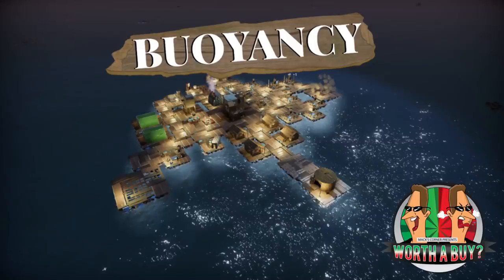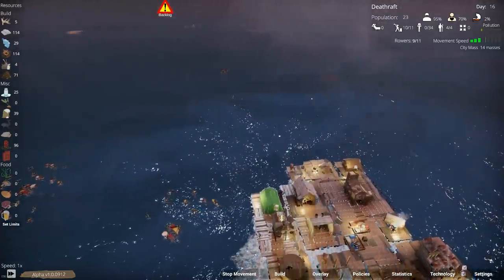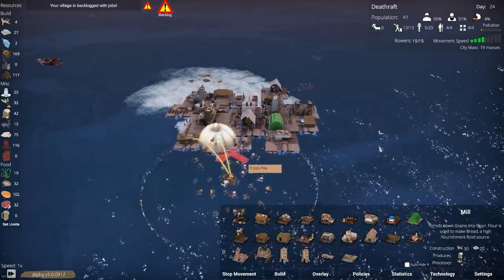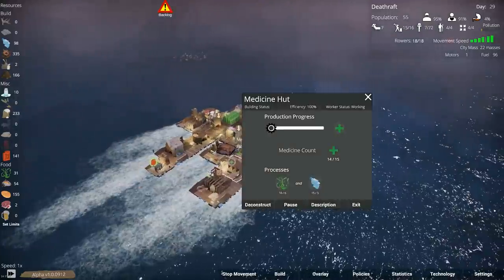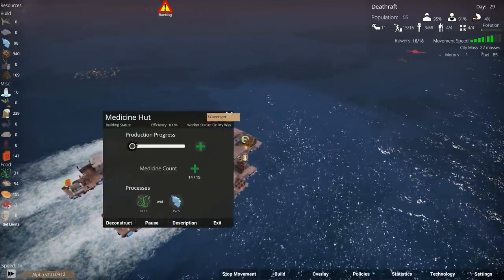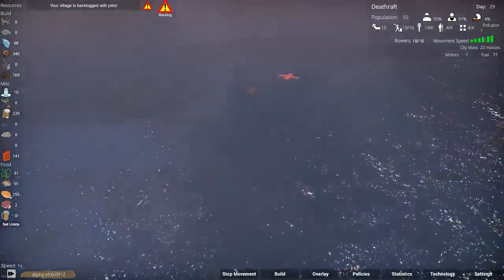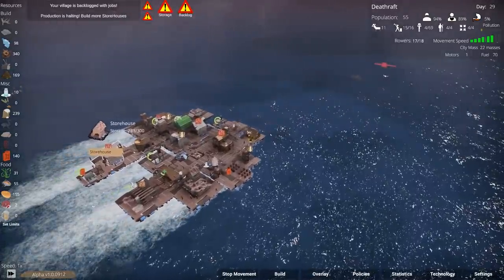Buoyancy. Is it worth a buy? Let's read the words of the developer. Buoyancy is a city building strategy game where you build, manage and move a floating city on an oceanic world. Explore and scavenge resources scattered around the endless waters. Keep your villagers nourished and happy while combating fires, sickness and pirate attacks. We have another water-based indie game called Buoyancy, which is only in early access. It's around £10, as opposed to Flotsam which is £25. This one doesn't look as nice, but how does it play? Is it like Flotsam or completely different? Let's get stuck in.